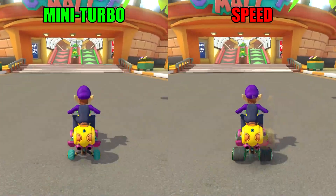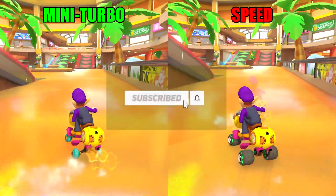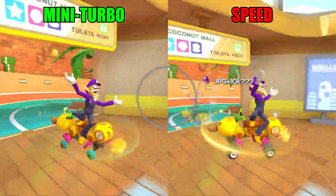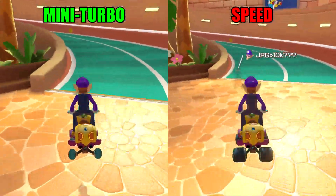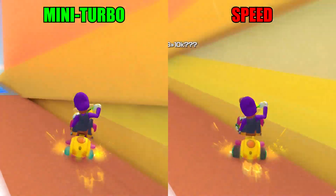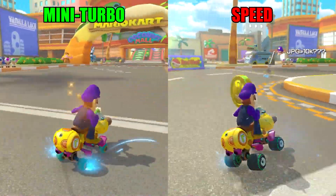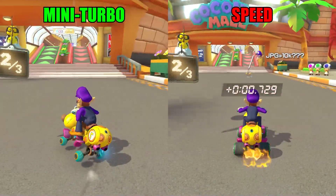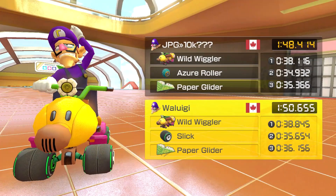I don't have much to say other than everything is harder with more speed and less Mini Turbo, as you will especially find out here. On a more basic track like Toad Circuit, the Slicks made me lose to my Ghost by 0.8 seconds. On a more advanced track like Coconut Mall, I lost to my Ghost by over 2 seconds. The facts don't lie — Mini Turbo will increase your overall speed much more than Speed itself.